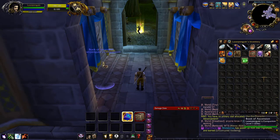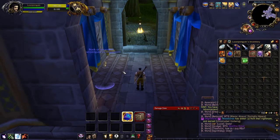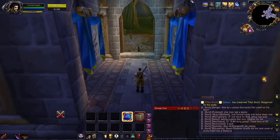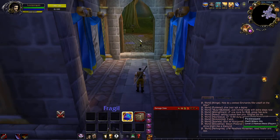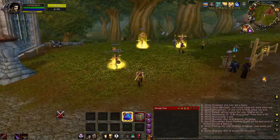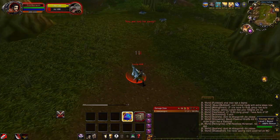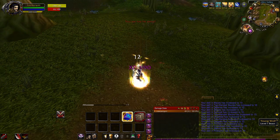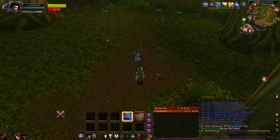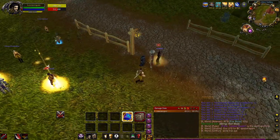Once you're done rolling and have the abilities you want — and yes, it can take hours — the last thing to do before you start is make sure you've used your skill card. Once you level up to level 2 you will no longer be able to use skill cards. Lock in your build by killing a mob, and after that your skills can no longer be changed or replaced with skill cards.